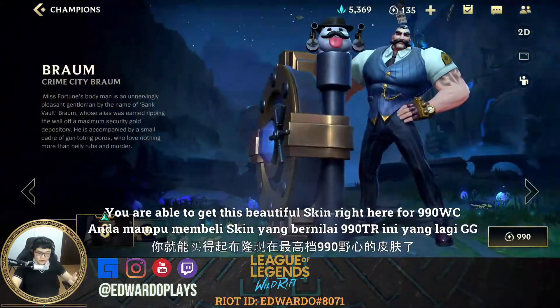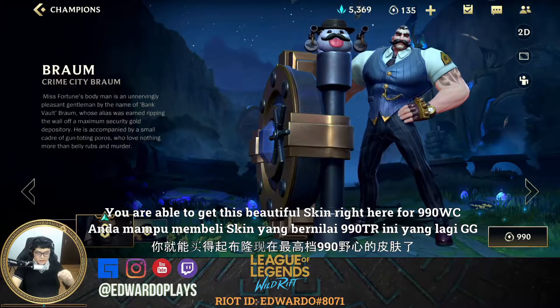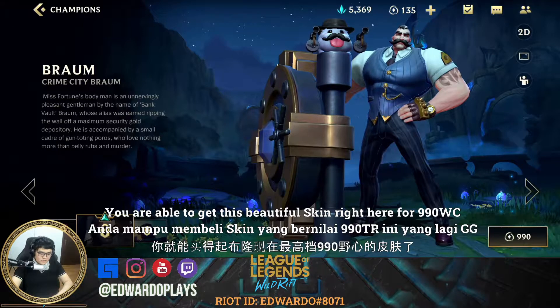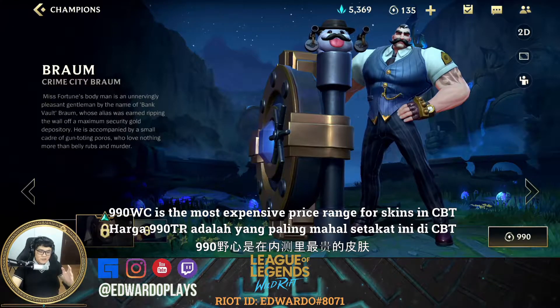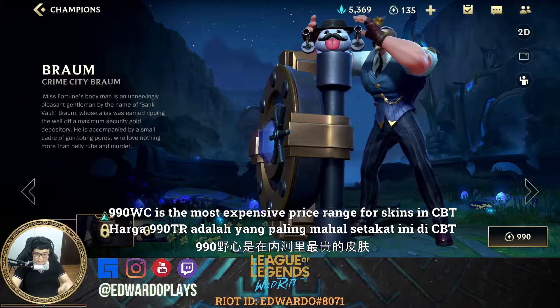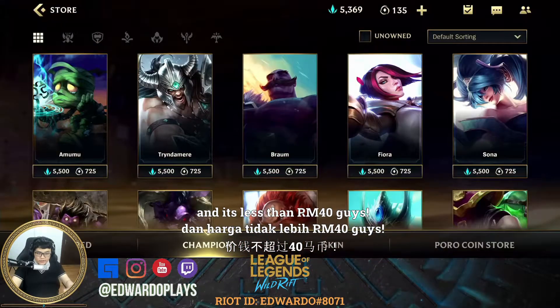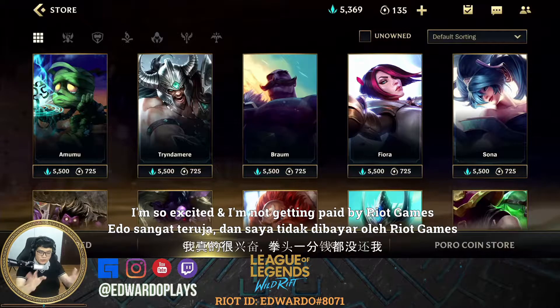Or since you've already topped up 40 Ringgit and have 1250 Wild Cores, you might as well get this beautiful skin right here for 990 Wild Cores. This is the most expensive product in the store and it's less than 40 Ringgit.